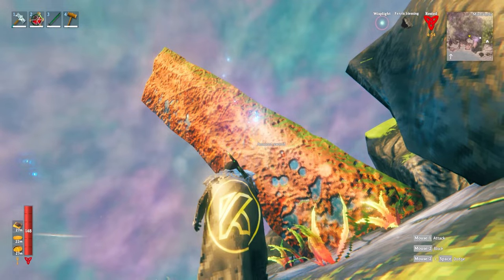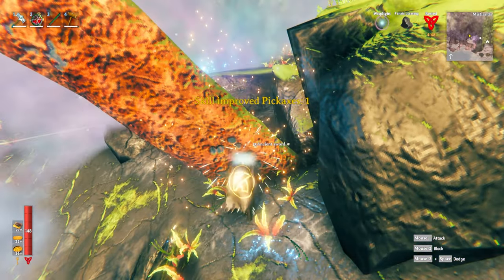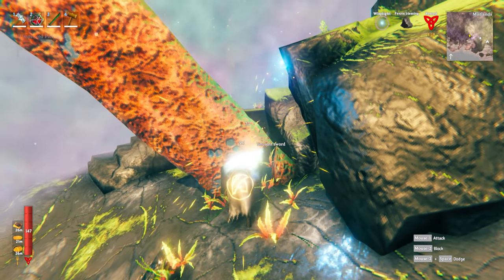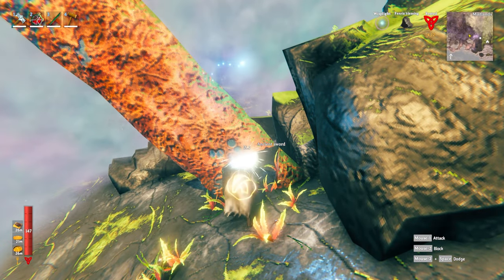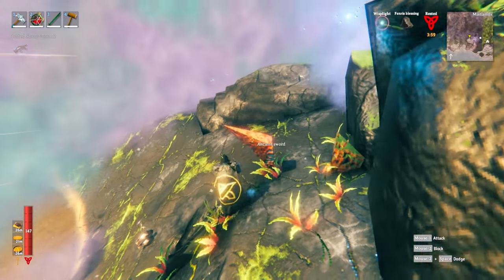You can find things like ancient swords and shields, and it will show up when you look at them in-game like this. If you go ahead and use your pickaxe to break these, you'll see that you can actually get some materials from them. If you mine them out from the bottom first and get rid of all the pieces touching the ground, eventually it will all crumble under its own weight — and there we go, it's all crumbling and we got ourselves a load of scrap iron.